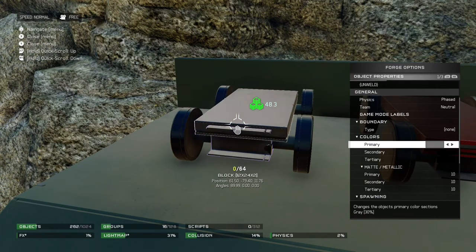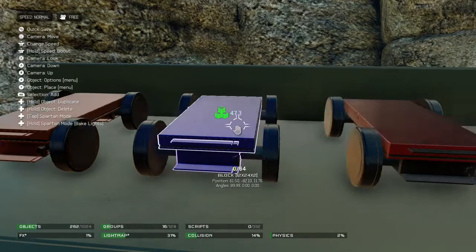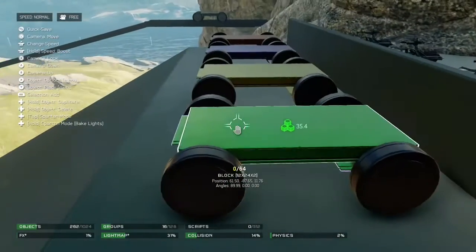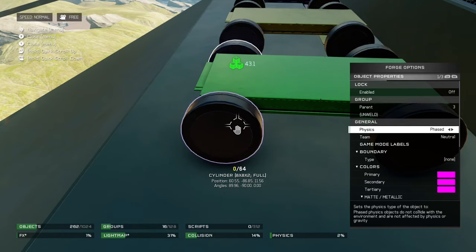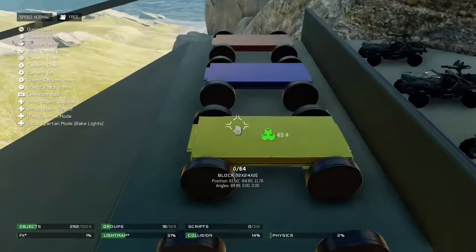Now I'm going to color them all. And until I learn how to do scripting and make a pretty cool launch mechanism, for now I'm just going to use that wall you see behind and just push them all.